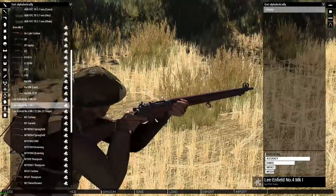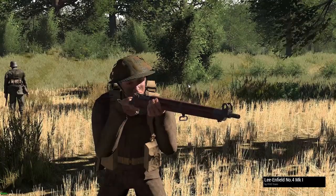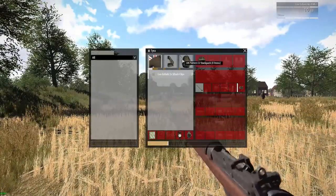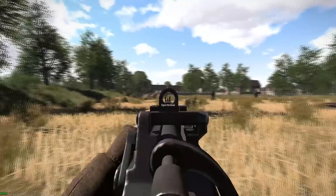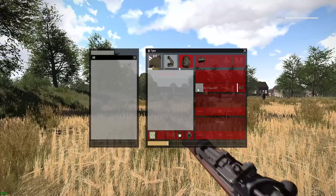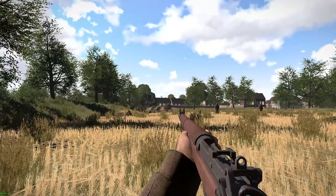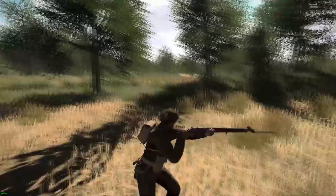We're now going to move on to the bayonet system. The bayonet system is quite simple to use. I'm going to pick up a bayonet in the arsenal and put it in my backpack. I have my standard Enfield here, and if I press fire mode nothing happens. But once the bayonet is mounted, you can press F and it's going to enable the bayonet muzzle and allow you to stab forward.